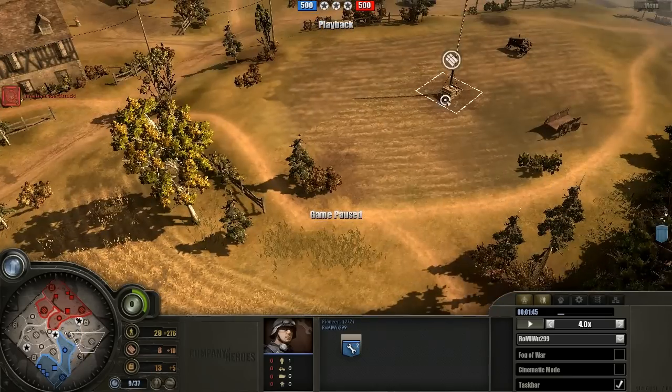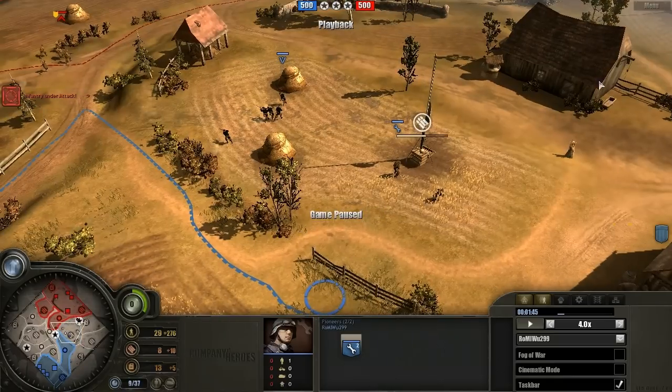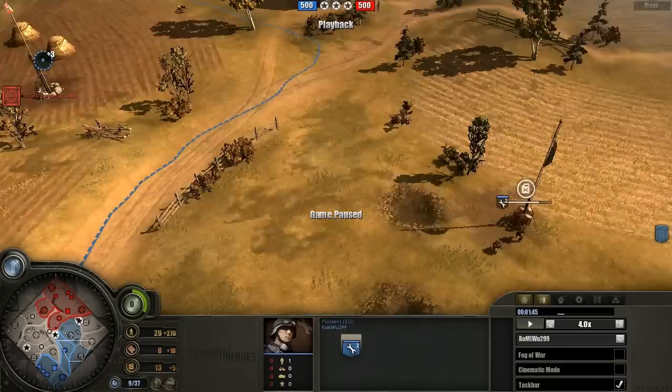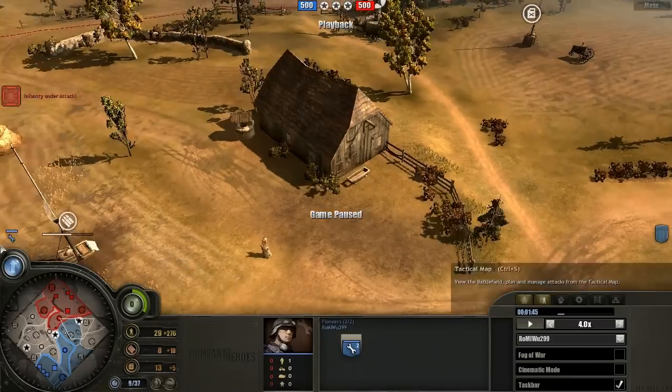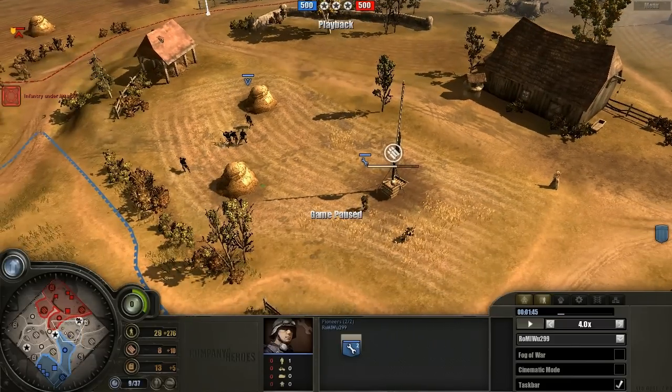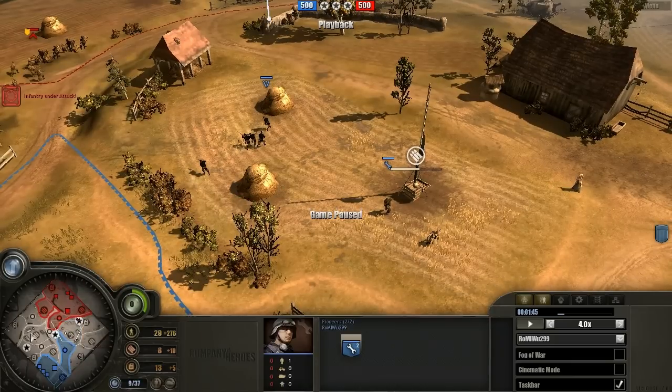This is what you want to pay attention to when thinking about what trade-offs Wu is going for with this build. He is getting a far stronger field presence on the right-hand side of the map far earlier, at the expense of the left-hand side. As a Wehrmacht player, is that a good or bad thing? Personally, I would say it's a pretty good thing.